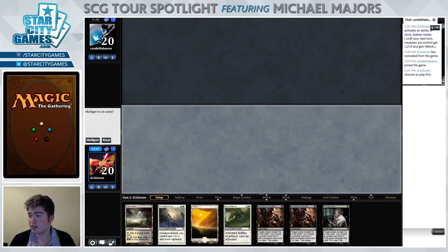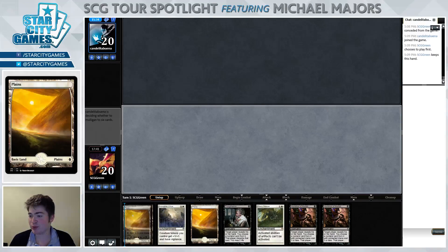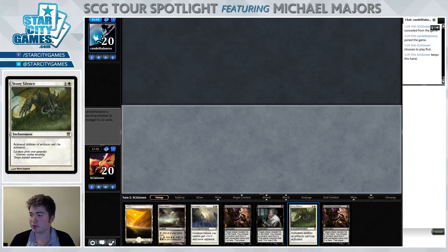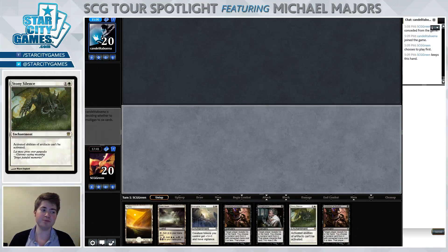Choose to play first. This hand is pretty awesome — we have a bunch of discard and Stony Silence. Awkwardly, we cannot play our discard spell on turn one because we have Fetid Heath, but we do have the option of playing double discard spell on turn two which is pretty good. It's basically going to come down to whether our opponent leads on an Expedition Map — if that's the case we'll play Stony Silence; otherwise probably play double discard spell. Same would apply to a Tron land plus Chromatic Star or Chromatic Sphere, since that way we can blank their Sylvan Scrying by just playing Stony Silence and keeping them off green mana. Opponent mulliganed to six and kept their hand.